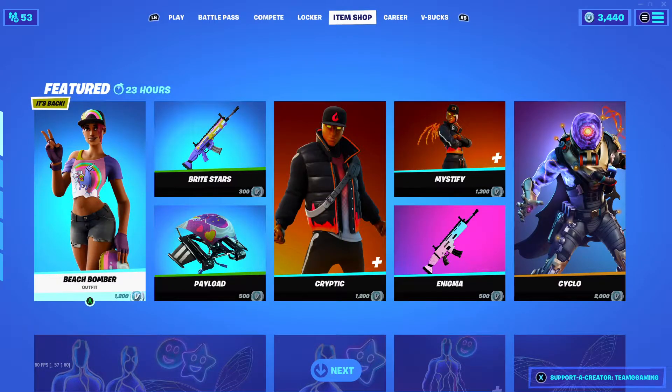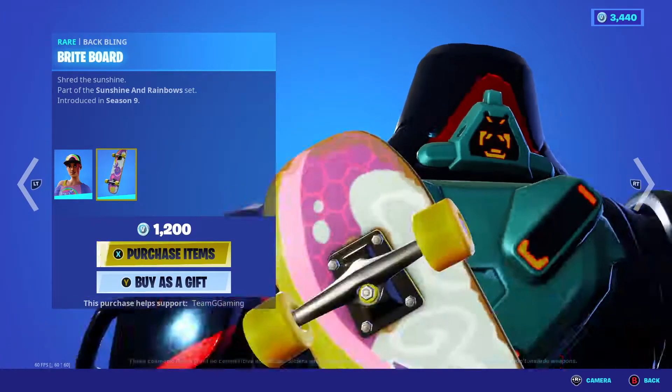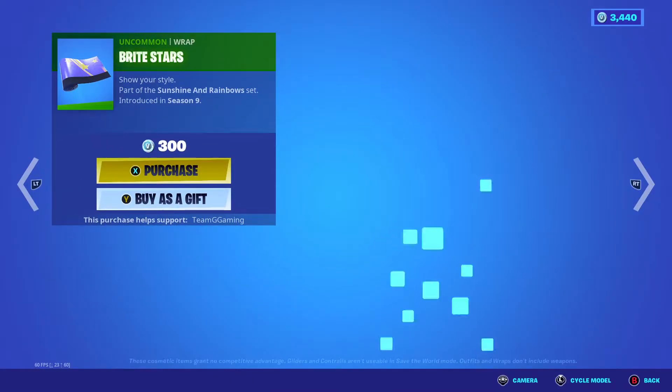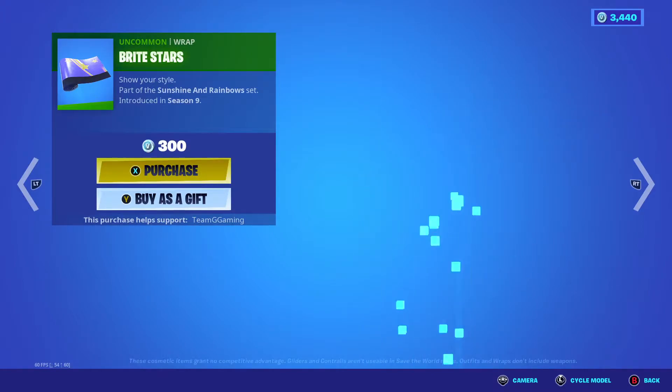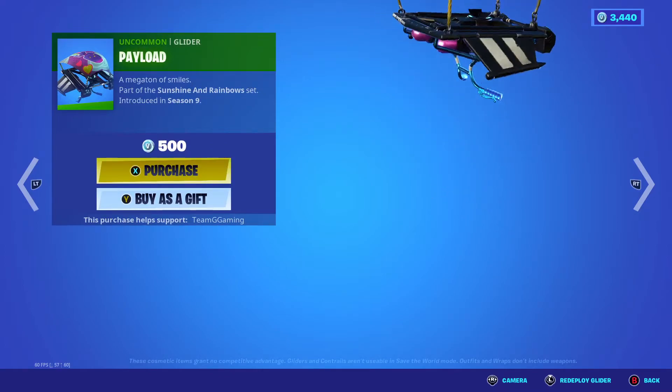Peach Slumber is back with the Backbling Bright Board, the Bright Stars Wrap, and the Payload Glider.